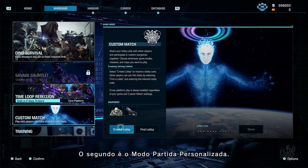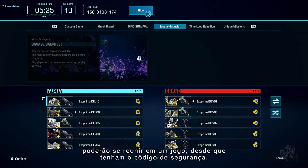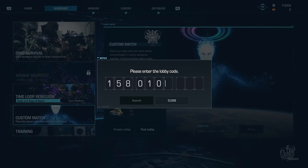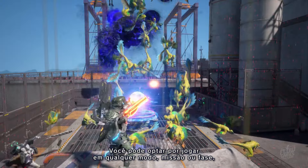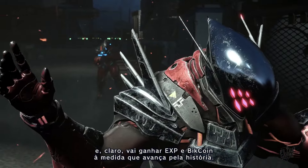The second is Custom Match Mode. In this mode, players on any platform can join a game together as long as they have the lobby code. You can choose to play on any mode, mission, or stage. And of course, you'll earn EXP and Bitcoin as well as advance the story.